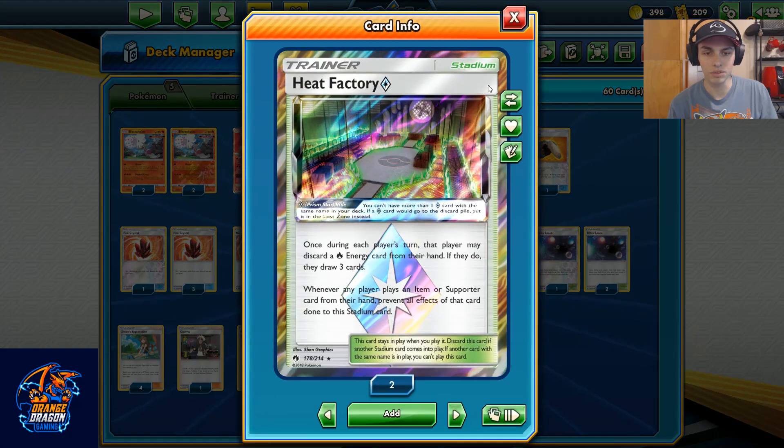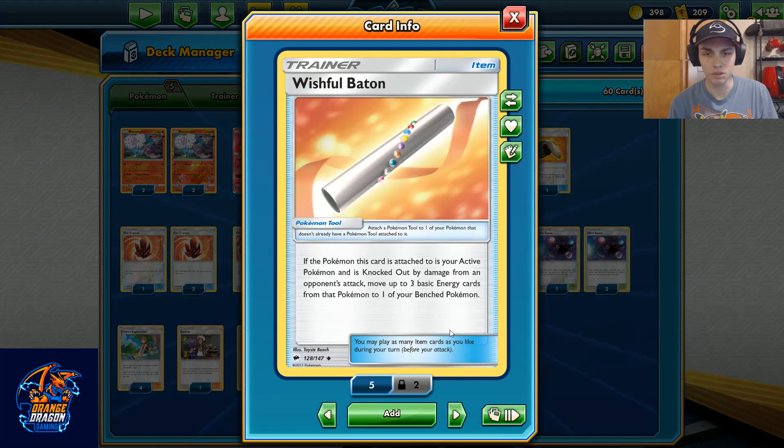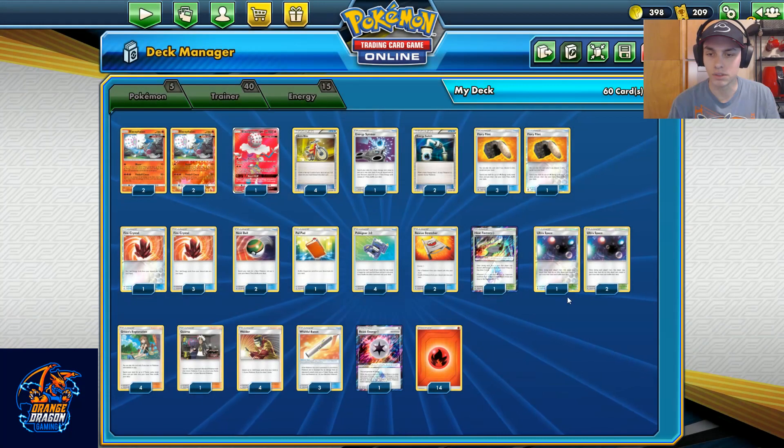Combo that further with something like Heat Factory. And Wishful Baton is our tool of choice for the time being — I'm still not completely sold on it; there might be better ways to improve the deck. But Wishful Baton is pretty solid. You attach it to your active baby, and when they get knocked out — which they inevitably do with only 120 HP — you get to move three energy cards to a different Pokémon. Pretty good stuff.